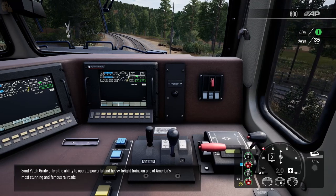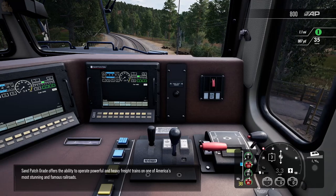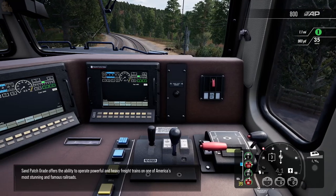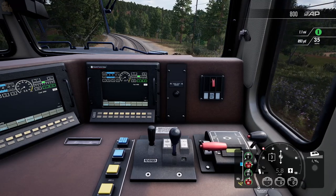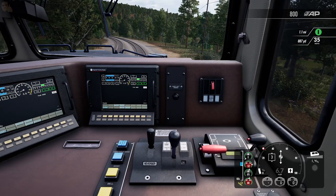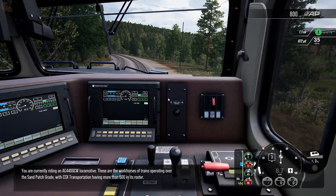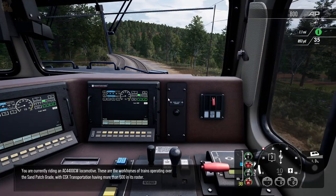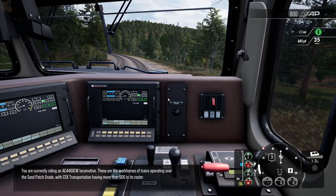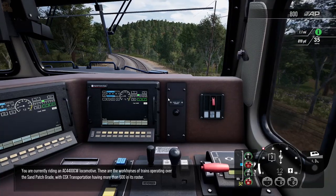Sand Patch Grade offers the ability to operate powerful and heavy freight trains on one of America's most stunning and famous railroads. You are currently riding an AC 4400 CW locomotive. These are the workhorses of trains operating over the Sand Patch Grade, with CSX Transportation having more than 600 in its roster.